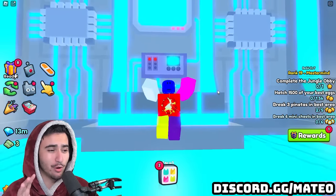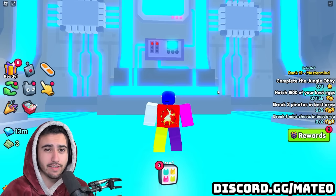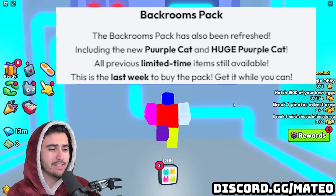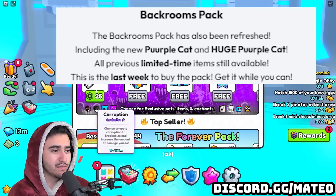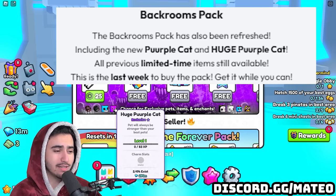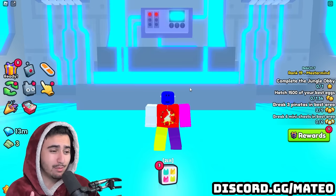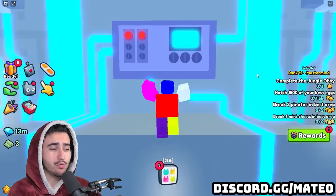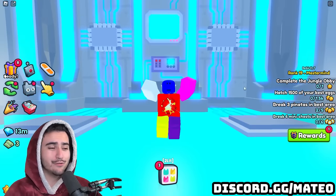There are actually a ton of leaks with this new update, but I think this is the very last one — and it's kind of not really a leak, but something the devs included in their last dev blog from Update 11. They specifically mention that this is going to be the very last week that you can buy anything from the backrooms pack. This essentially means all of the stuff in the backrooms pack — like the exclusive enchants, the corruption and the nightmare orb — are probably no longer going to be available, along with the huge blue cat, the huge purple cat, and the two free-to-play huges from this backrooms event. A lot of these things will likely rise in value as they are no longer going to be obtainable.